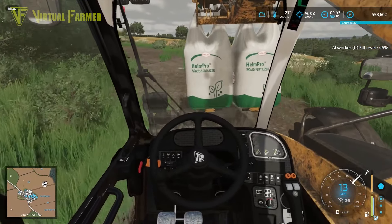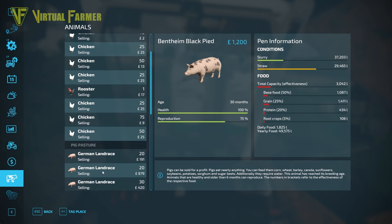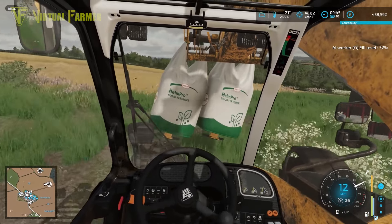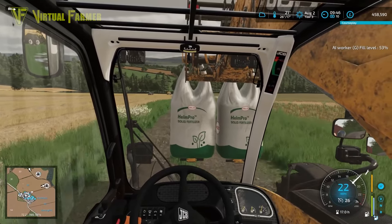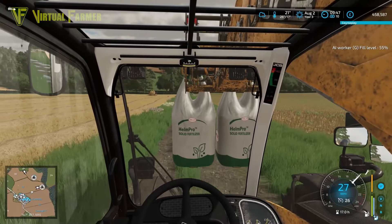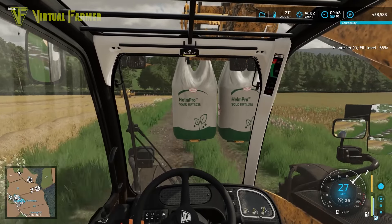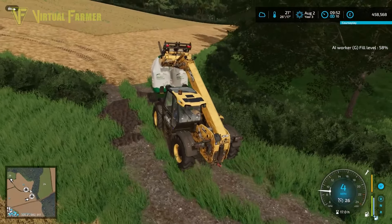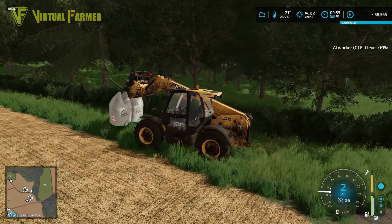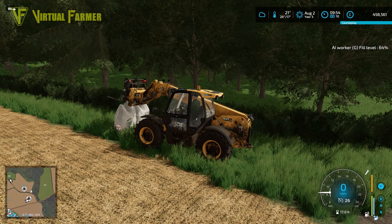I'd very much like to get some slurry on our fields — we've got 37,000 with one set of pigs and 41,000 with another, but that's probably not enough to do all the fields. The better way to go might be to sell the slurry and manure when it comes to it and get a little bit of extra cash that way. I'll park the JCB at the bottom corner here out of the way since we won't need it anytime soon.